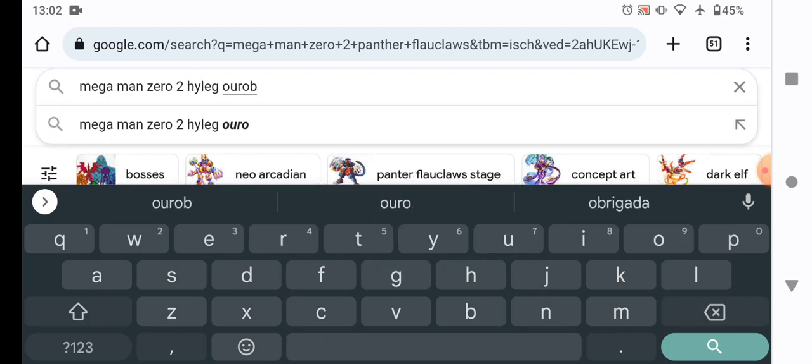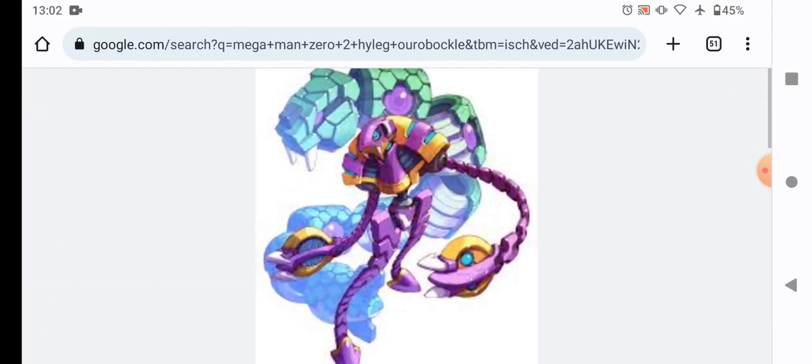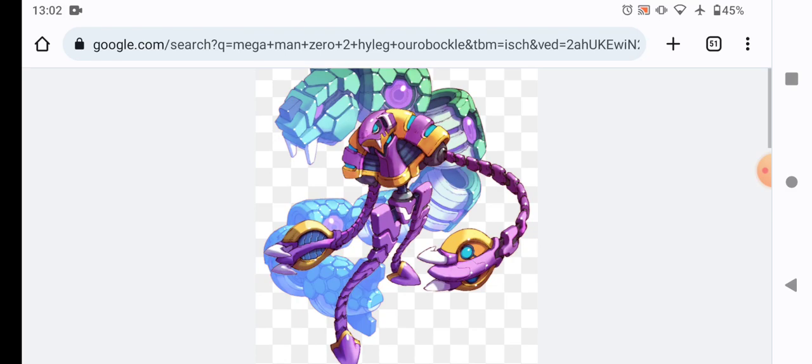High Leg Ouroboco is weak to your own weapon. High Leg Ouroboco shoots a laser X-Skill — a normal X-Skill — and if the enemy stays stunned, it takes damage from the attack. The boss does the same thing against your own weapon. High Leg Ouroboco's weaknesses are the body, the legs, the hands, the joints — the mid-joint and the body are the weaknesses. Your own weapon hits them.